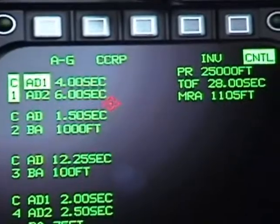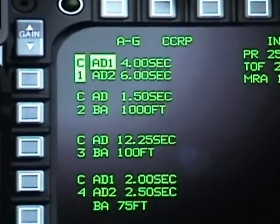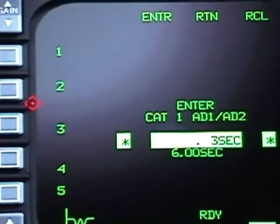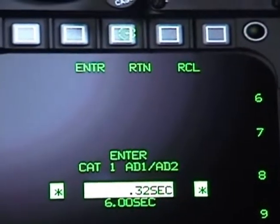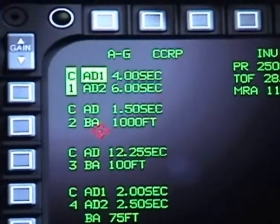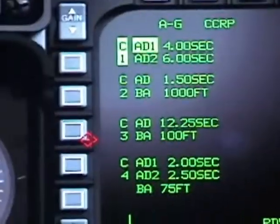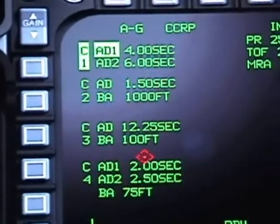To change the profile of your weapon it has four different buttons. It will let you switch between Ad1 or Ad2 — Arm and Delay One or Arm and Delay Two. You just type the number you want and hit Enter. If that is not the one you want, just hit Return and it will bring you back to the previous screen. OSB 19 is Arm and Delay and Burst Altitude — when you are using your CBU weapons it works the same way. The same thing applies for Arm and Delay and Burst Altitude for Rockeye weapons.